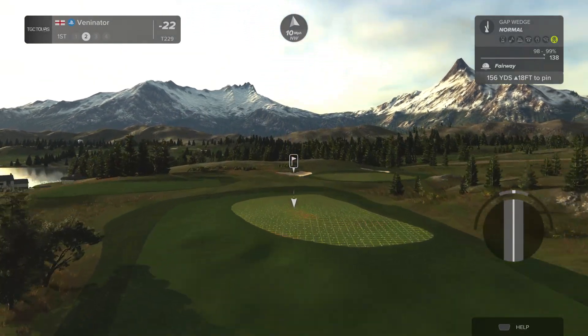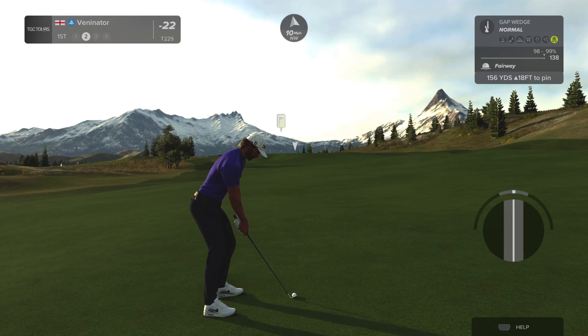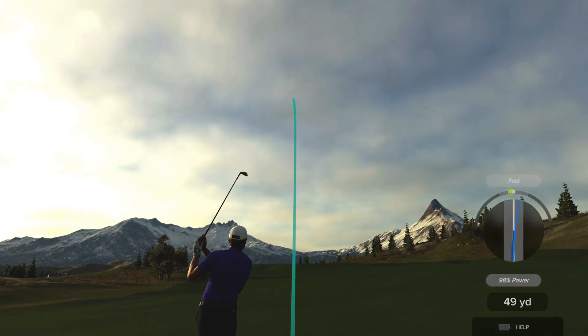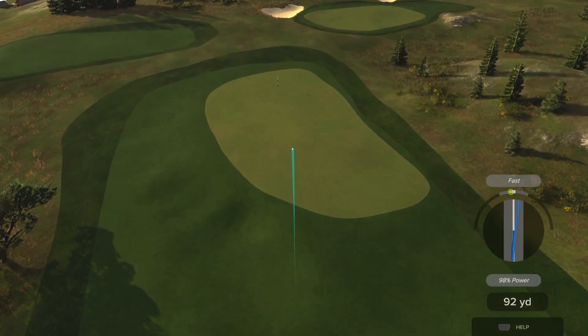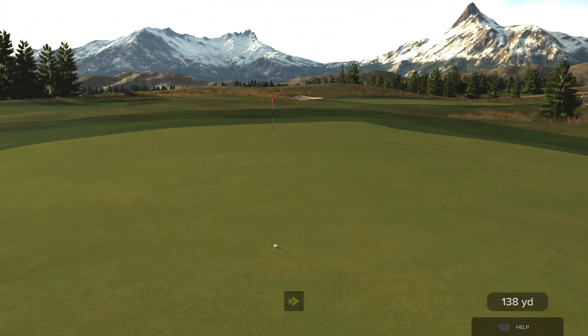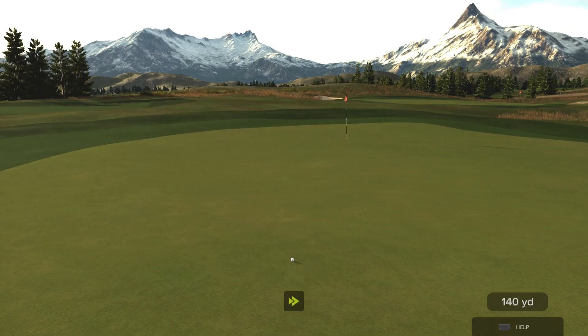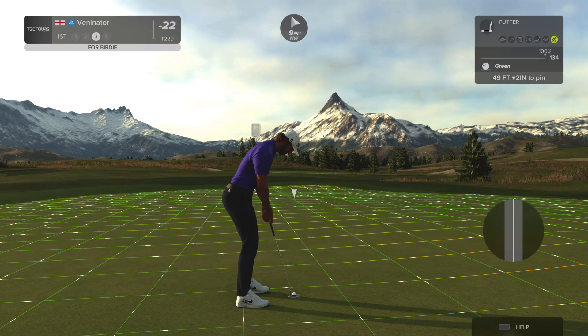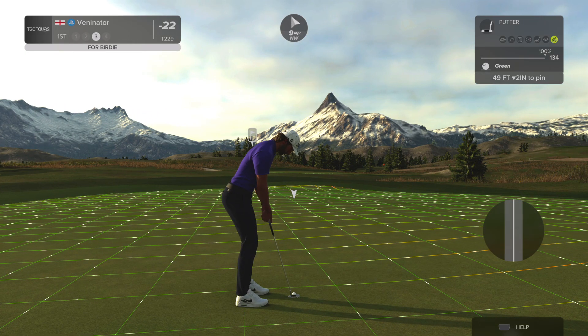98% power to start with, and the wind was pulling it forward anyway, so it's gone pretty far. This is about 155 yards to the pin — looks probably okay with the elevation and the wind. 98% again. It's a bit short, but that's okay — I think it would have been short regardless. 98% has made that shorter, obviously. And here we go, potential birdie.